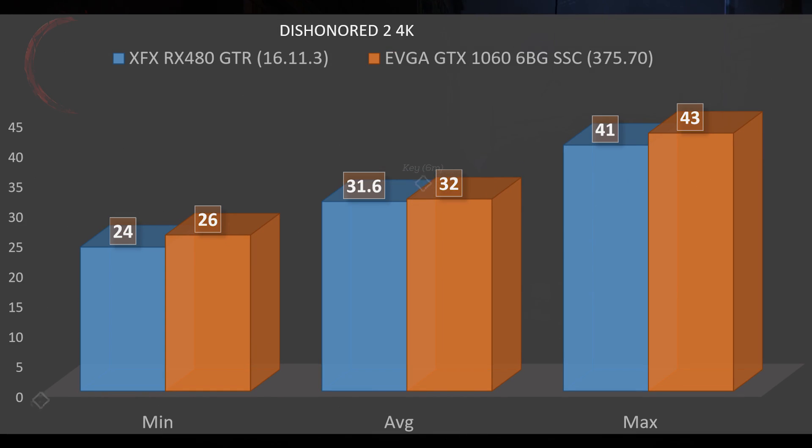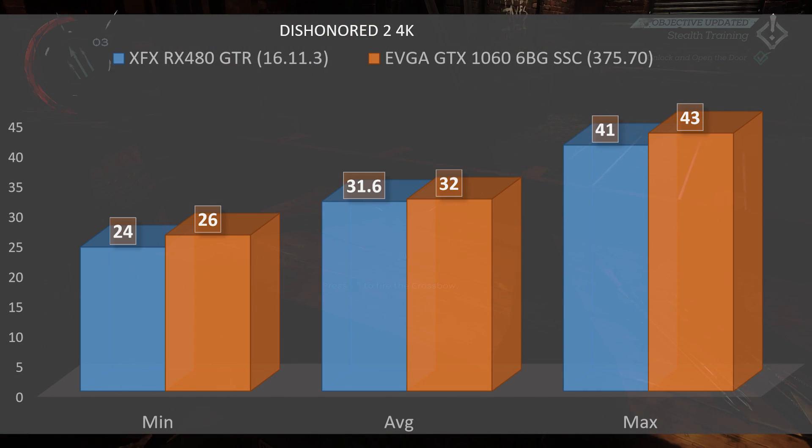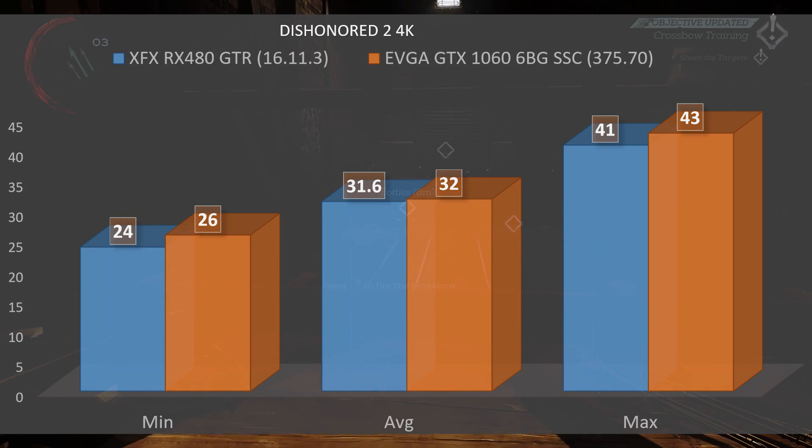Bumping up to 4K, the results get closer. The RX 480 has a minimum of 24 FPS, an average of 31.6, and a max of 41. The GTX 1060 barely performs better with a minimum of 26, an average of 32, and a max of 43. For both cards, 1440p is probably out of the question for this game — I don't think you could bump down to low settings and get a decent experience given the optimization issues.